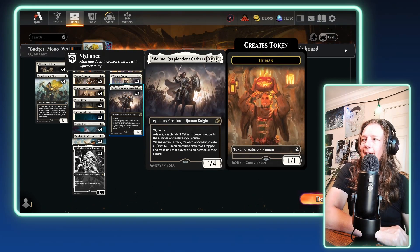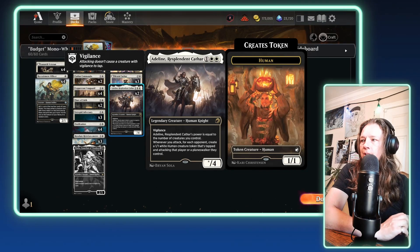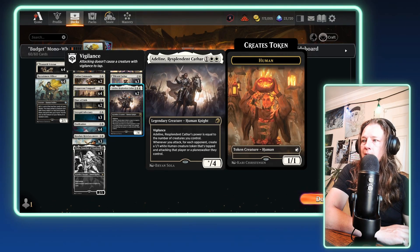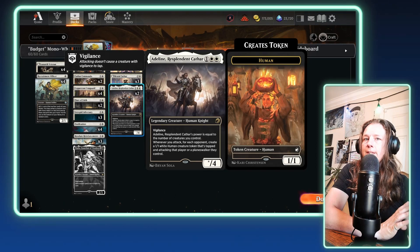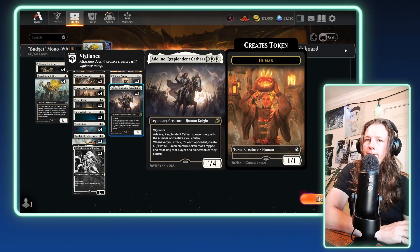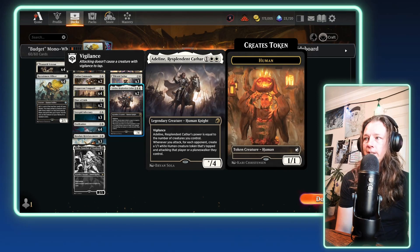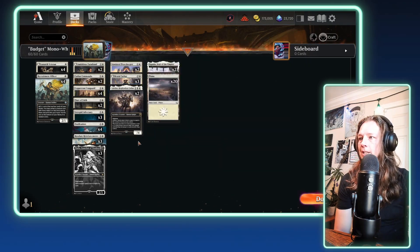Topping the list is Adeline, Resplendent Cathar — one colorless, two white. Legendary creature, Human Knight. She's a star-4 with Vigilance. Adeline's power is equal to the number of creatures you control. Whenever you attack, for each opponent, create a 1/1 White Human creature token that's tapped and attacking that player or a Planeswalker they control. This is the top of the food chain in this deck. You want to be playing this on turn three, four, or five if the game goes on that long, just to get that extra attack in and have a big star-4 blocker on the backswing.